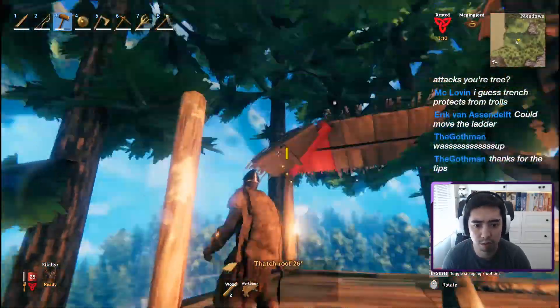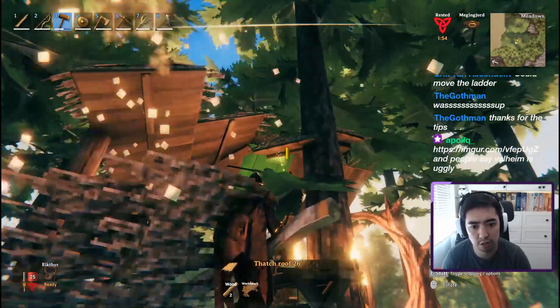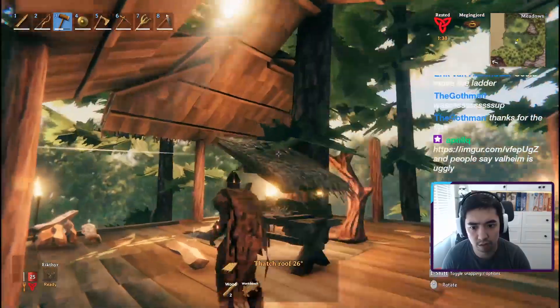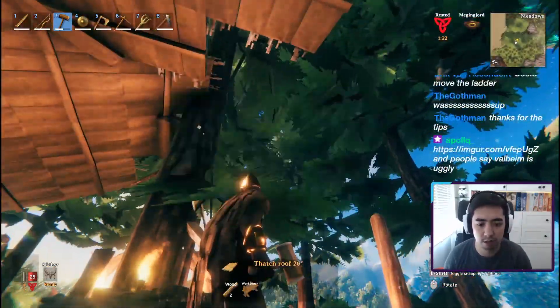At one point, as I was building the roofs for the central column, whenever things were snapped to the tree, those were also foundational pieces. So then it was trying to figure out how I could build on the core wood logs, as well as snap them to the central tree column, to get the maximum structural stability.